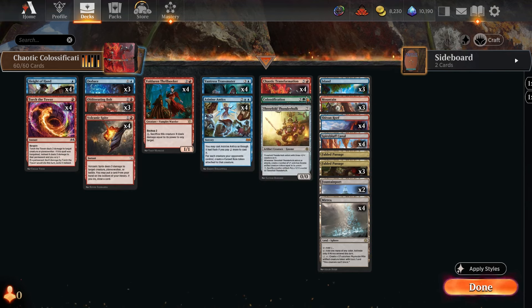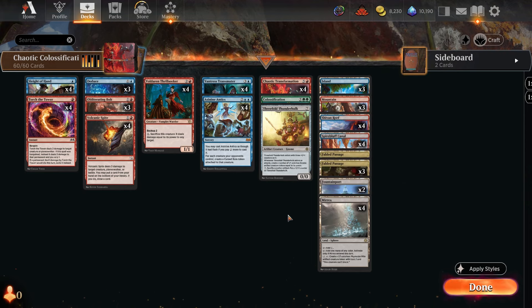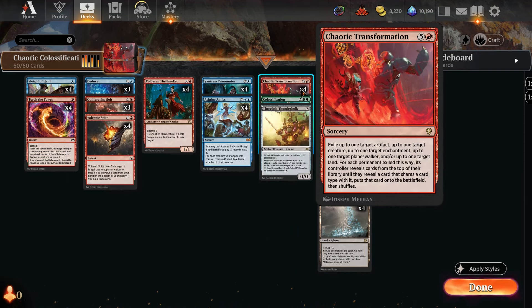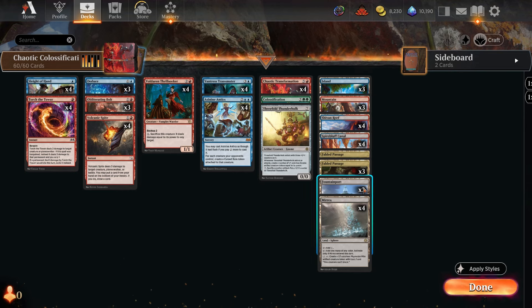The lands are important. We have two Fountainport, the new land, which works well with Chaotic Transformation because it can make creature tokens and treasure tokens — both artifacts and creatures you can use to transform. Mirex is the same: it creates artifacts and creatures. If you have two Mirex tokens out, you can transform one as an artifact and one as a creature, which is pretty flexible. Fountainport also taps for colored mana, making it a good backup.